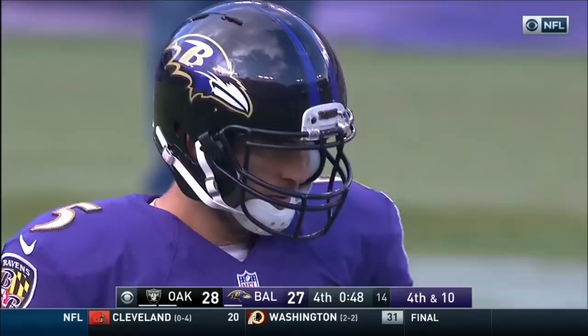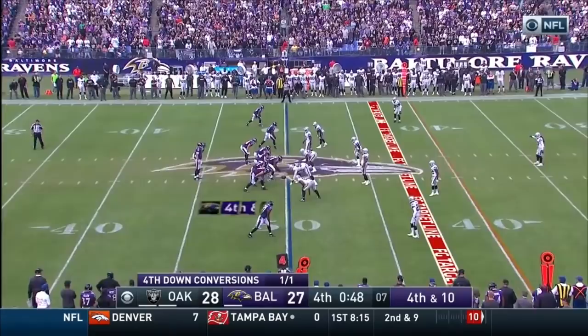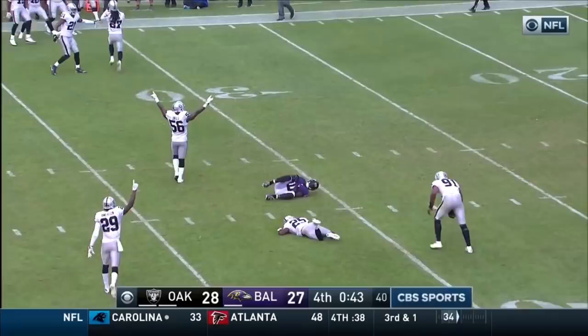Flacco in the gun, slot left — Aiken inside of Steve Smith Sr., Wallace right. The Raiders blitz. Carl Joseph — Flacco throws, juggling — incomplete. The Raiders take over. The Raiders will win the game, as the defense again does it at the very end. He went down the middle to Kamar Aiken — it was broken up.